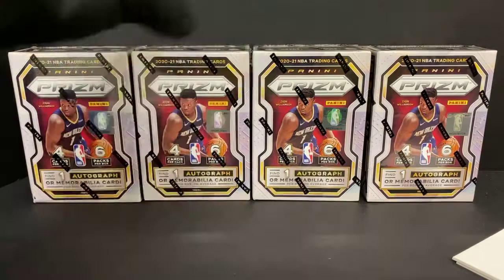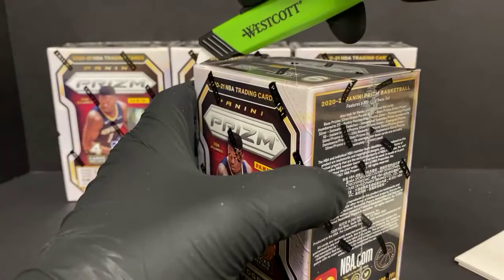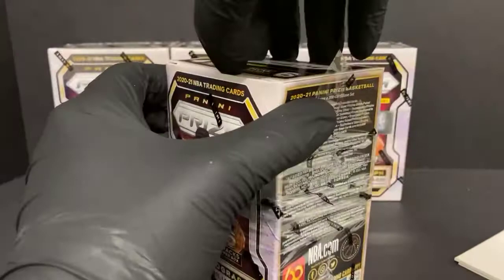eBay one-of-one, $1,000! You can put your own patch in there — cut up one of your socks and stuff it in there, put a little blood on it. Game worn! Actually, don't — that'd be fraud, so that's not a recommendation. 100% joking there.